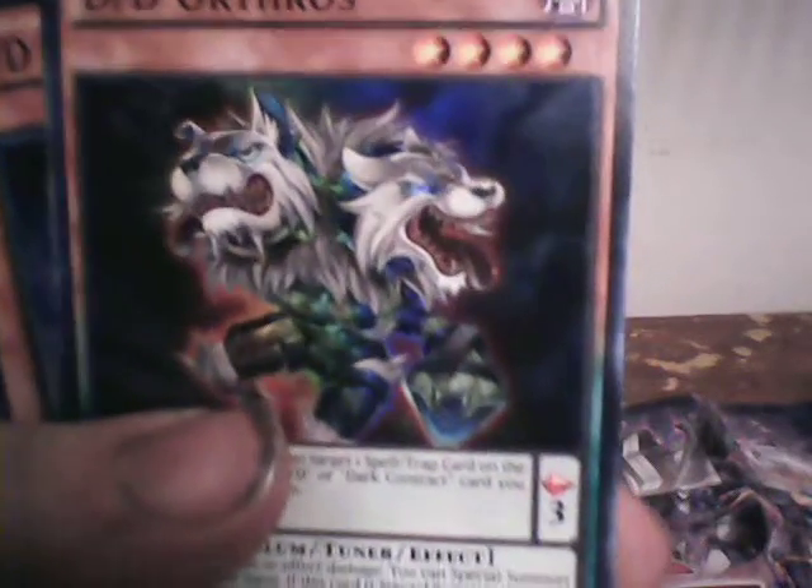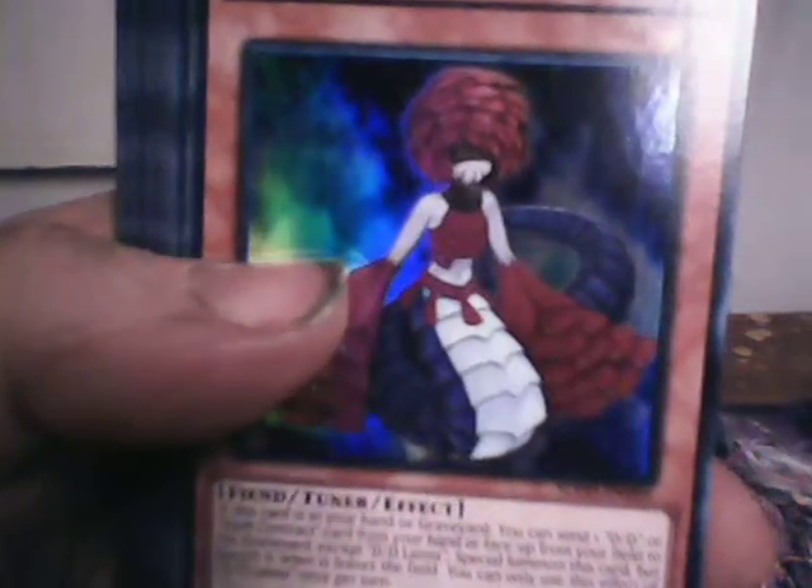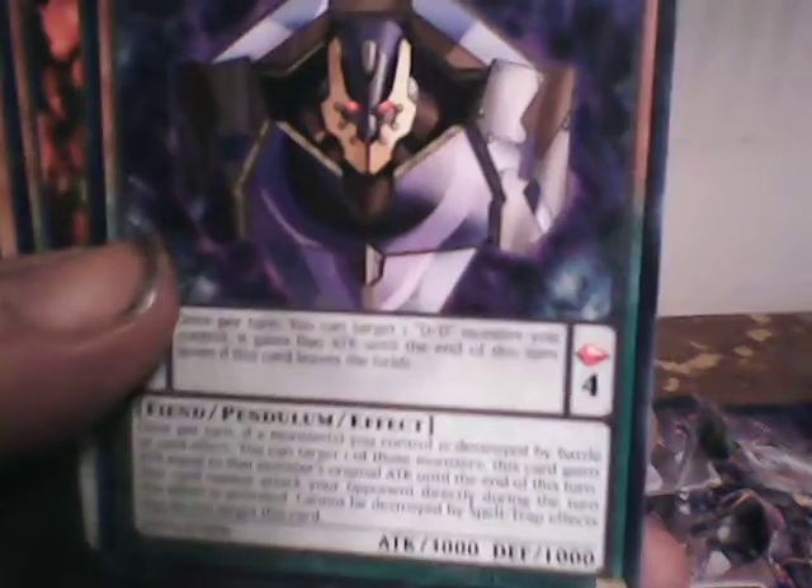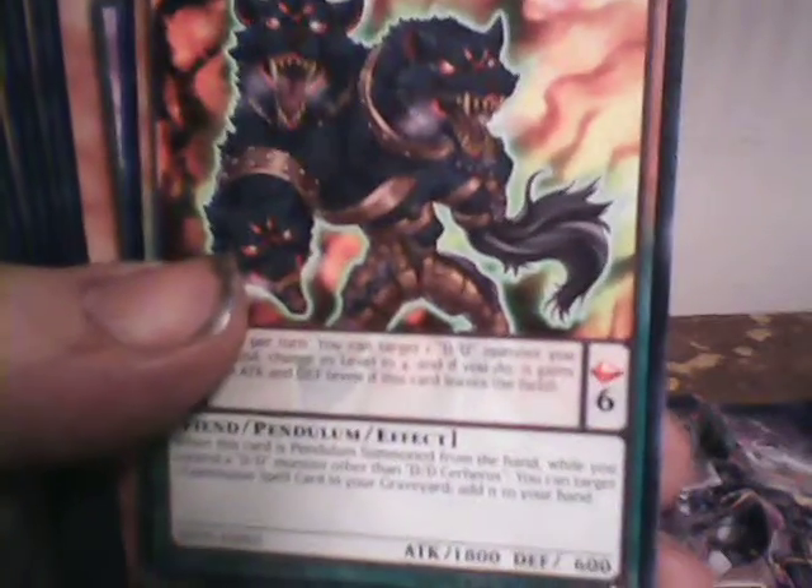Triple D Orcus, which is on Scale 3. Triple D — or Double D — Lumina, which is a Tuner. Triple D Cursed King Siegfried. You've got DD Servant Newton, Scale 10. DD Servant Krampgriss. Triple D Doom King Armageddon. Double D Servers, Scale 6. Double D Lilith.